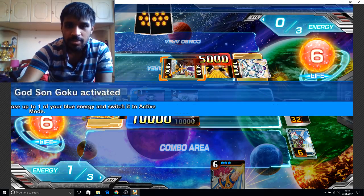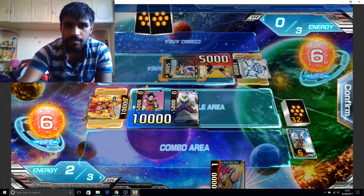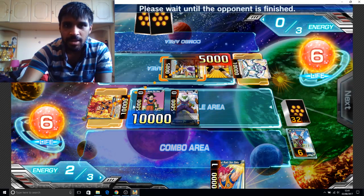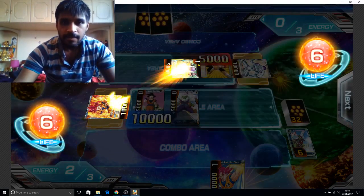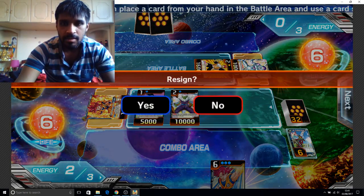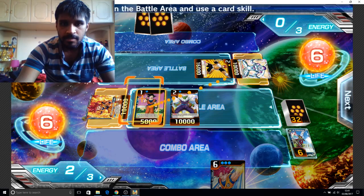When this card attacks, choose one of your blue energy. Piccolo. Defensive stat — let's see what they're gonna do with their defense stat. Nice, okay. That's good.